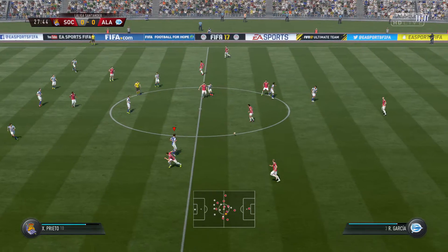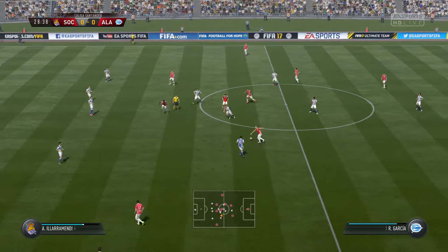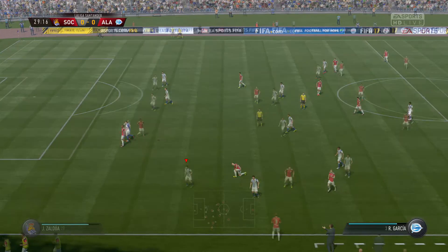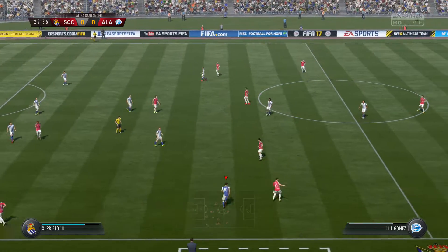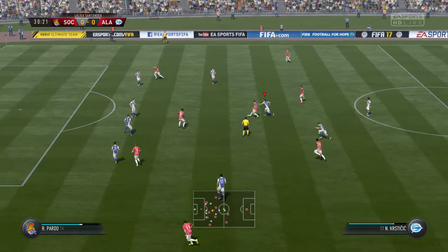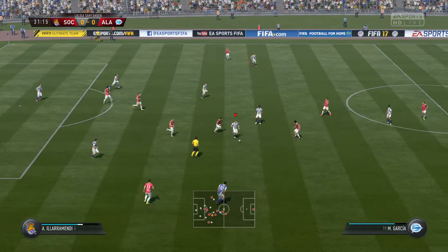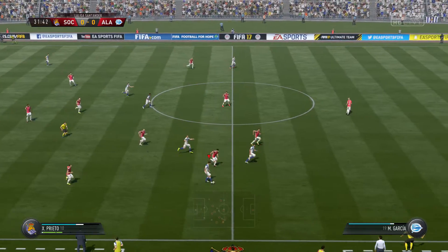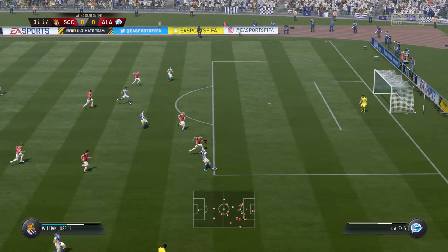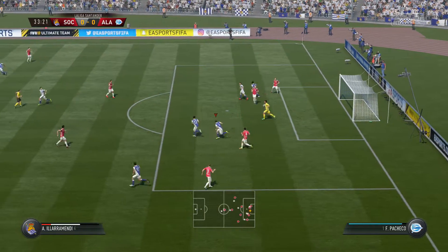He's given possession away here. Torres — he's coming forward with some danger. In with the challenge and the ball broke free. Willian Jose, there's good progress with this attack. Keeper comes and claims it and no great risk.